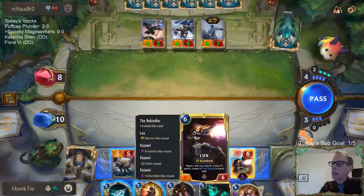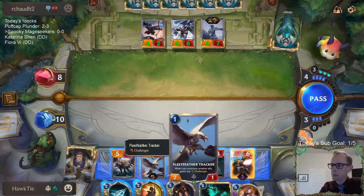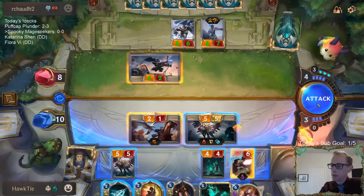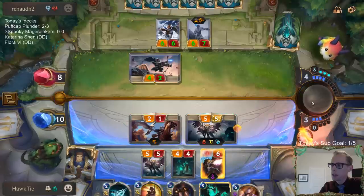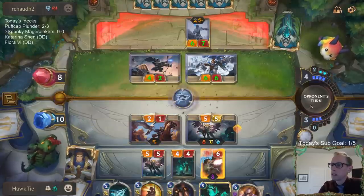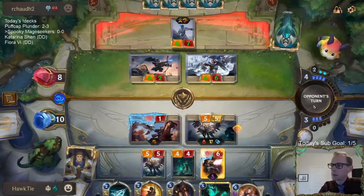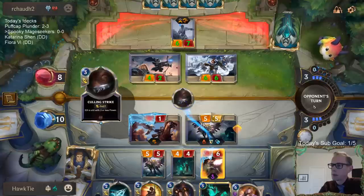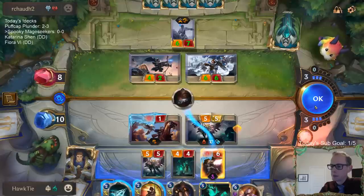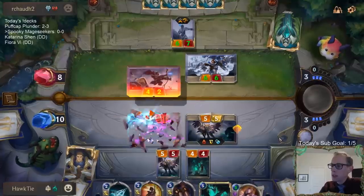Why would you target that over the Raiding Guardian? It makes more sense to target the Raiding Guardian — it has Lifesteal and can't die. More Culling Strikes — so that's why. Alright, so it's only two things dying for Remembrance; I need one more thing to die.